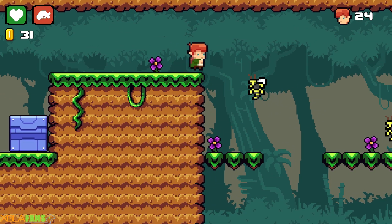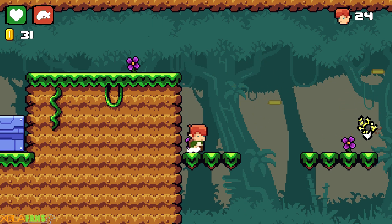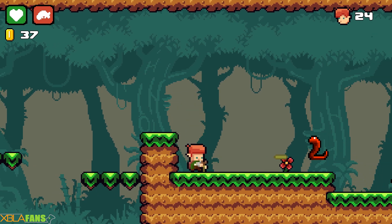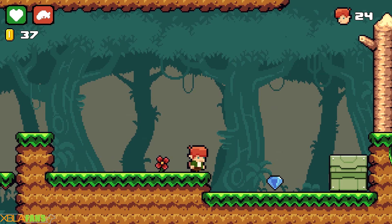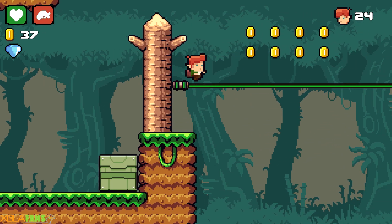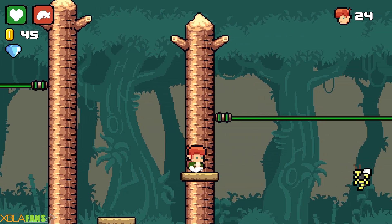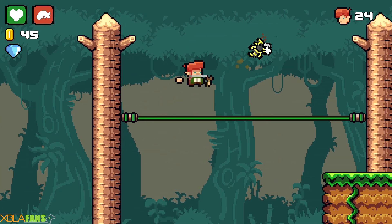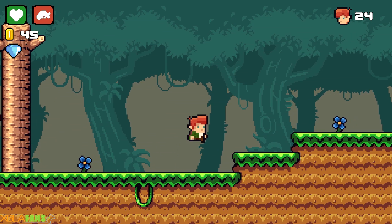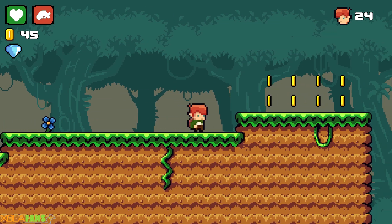Luckily the levels aren't terribly long or anything like that. I'm about to instantly replace that life. Oh, there's just a gem here — why? Who knows? That hornet reminds me of the hornets in Donkey Kong and how they circle. I got to be on the watch for those red snakes because they know how to double back and go up and down ledges. The enemies can ledge.